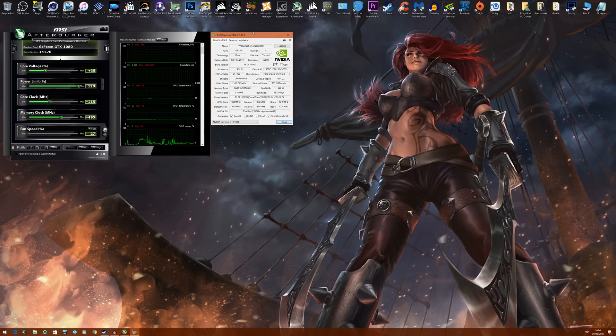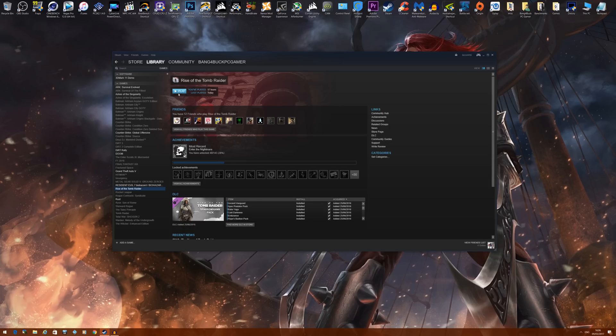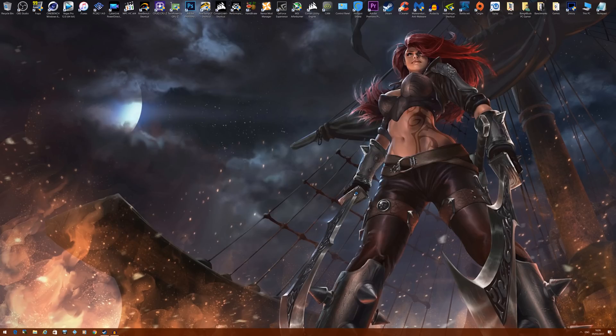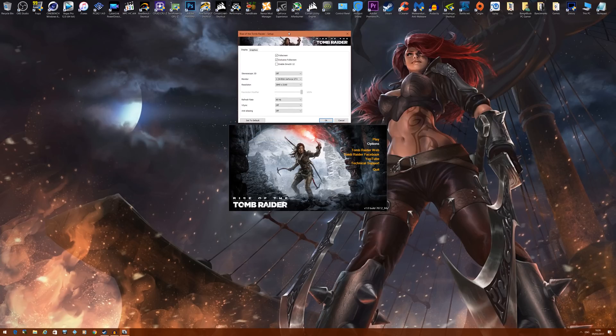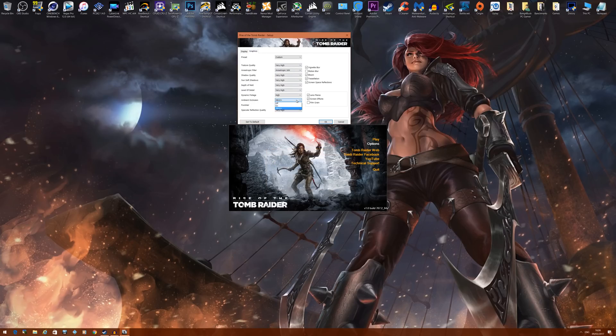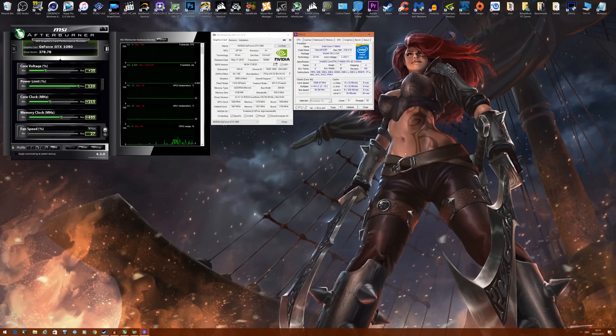I'm going to start off with Rise of the Tomb Raider. The settings I used were 3840 by 2160 — so 4K — with DirectX 12 enabled. Under advanced graphics, everything is set to very high, maxed out, apart from ambient occlusion which was left at HBAO Plus, because VXAO doesn't currently work in DirectX 12.